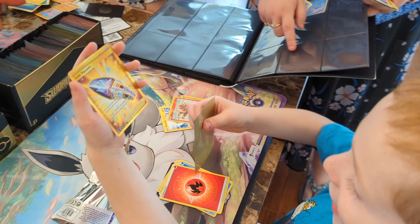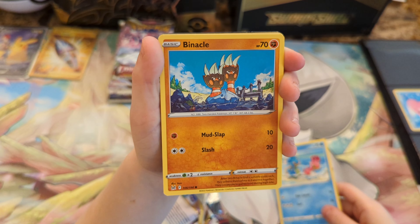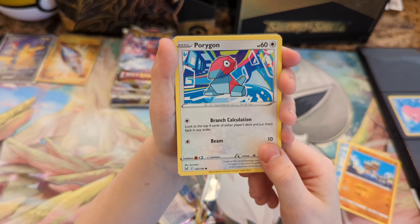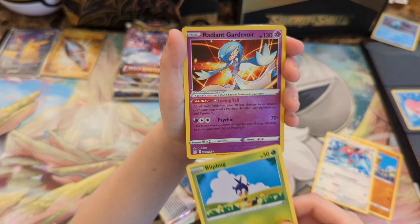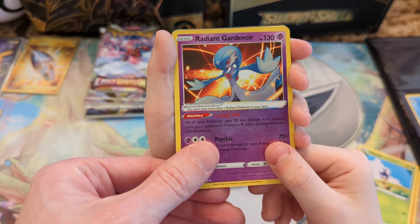I wonder if that came from our booster box or from the ETB. Alright, let's see if we get anything good. You ready? We've got a Shellos. Binnacle. Porygon. Ducklet. Blipbug. Oh! We have a Radiant... Oh my goodness! It's a Radiant Gardevoir! We have a Radiant Gardevoir!